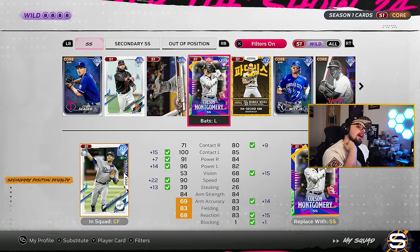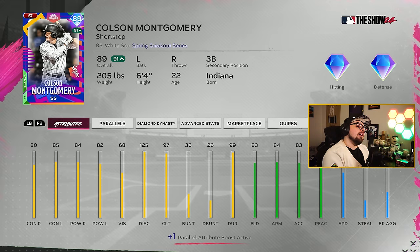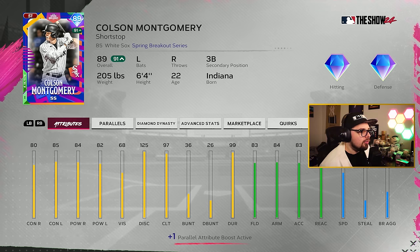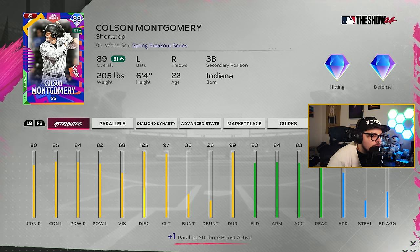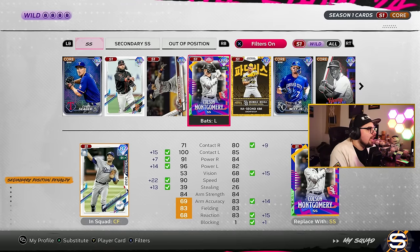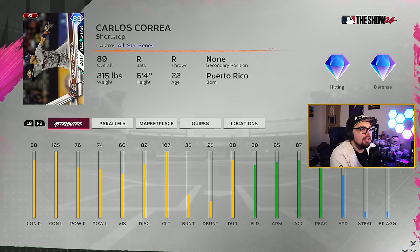Shortstop is tough, in my opinion, because you've got Colson Montgomery, who is very solid on the contact, power, fielding, and speed. He doesn't get the Buxton boost, but he could be a good card to have in the heart of the order with 97 clutch — just a really well-rounded card that isn't that hard to earn. But you've got some more options here. I've heard a lot of love on the 89 Correa and I really vibe with his swing this year.